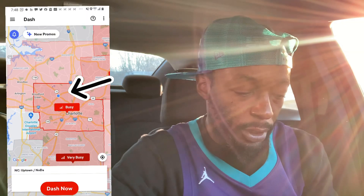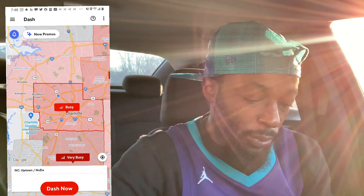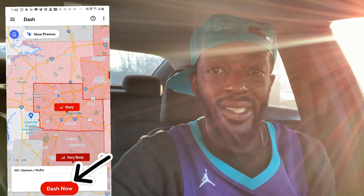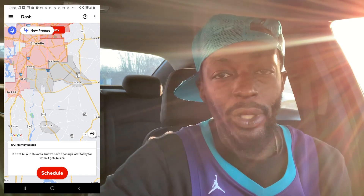So let's look at the screen. The blue dot is where I am currently. As long as it is red, you can start to dash now — you will see the sign at the bottom that says 'Dash Now.' If the area is gray, they don't need dashers in that area and you cannot work there. If it is red, the color intensity will depend on the volume of orders available. The area I want to work in is downtown Charlotte, and it's currently saying super busy, so I can dash right now.